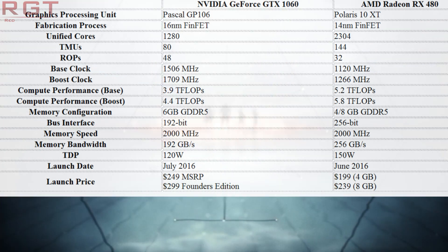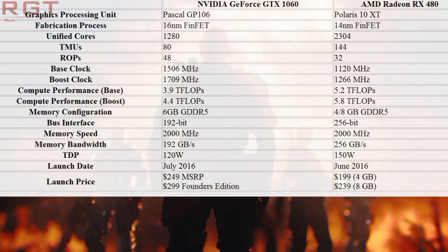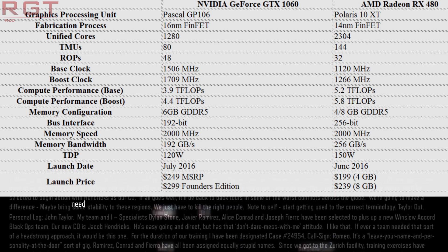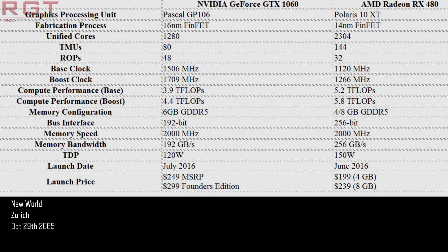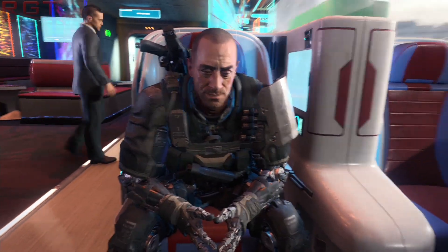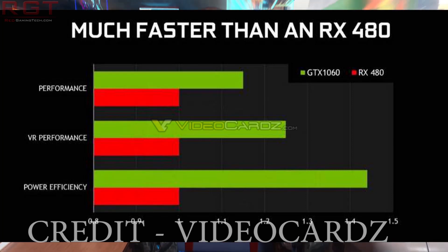Memory bandwidth is not ultra high — it's 192 GB/s. That's about what we expected, and it's definitely a couple of ticks below the RX 480, which is 256 GB/s because of its wider bus interface. The RX 480 also has 8GB of memory, which is why it has that wider interface. Compute performance for the RX 480 is also higher at 5.8 TFLOPs, but compute performance doesn't necessarily translate directly to frames on screen. The RX 480 also has a detriment of ROPs — it has 32 compared to 48 — whereas the number of TMUs on the 1060 is considerably lower, about half the number of the RX 480, which has 144.